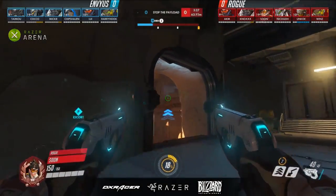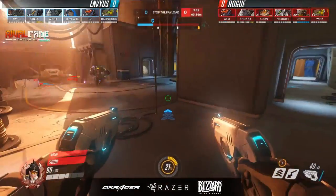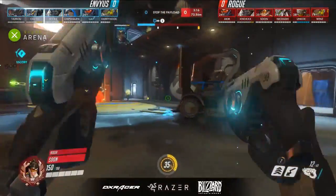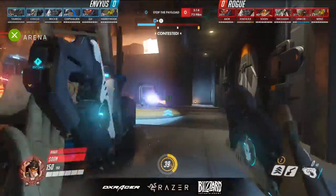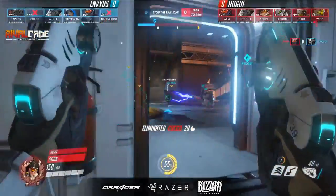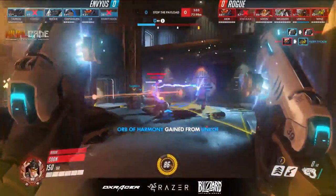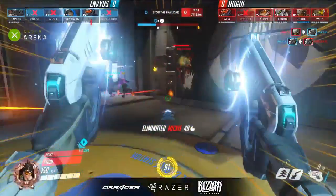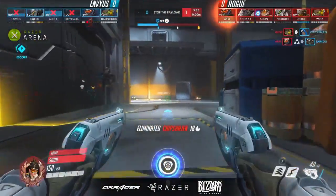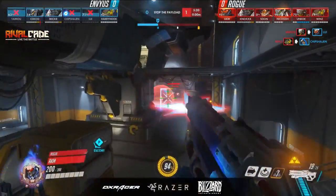Even though that is the natural thing to do — just dive the high ground, because if you look at Rogue's composition it's all super mega death dive of doom — what do they do instead? They go in on the tanks, they go to the low ground, because that's where the bulk of EnVyUs is. All they do is put just barely enough pressure onto Luy playing Soldier that he has to jump down and be a little bit annoyed. And that gives enough time for the rest of Rogue to take out the front line. We see Coco, the Reinhardt player of EnVyUs, is the first to go down because Rogue focused him. So with this execution, Rogue was able to see what EnVyUs is doing and pick him apart that way. Great job by them.